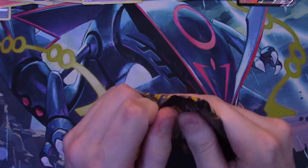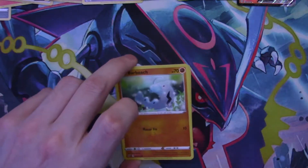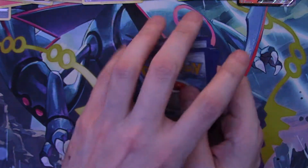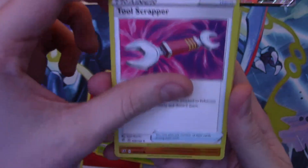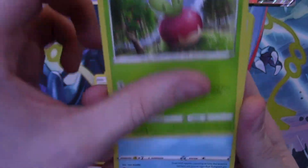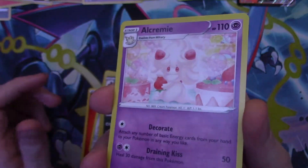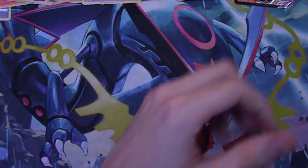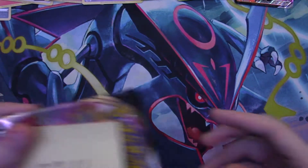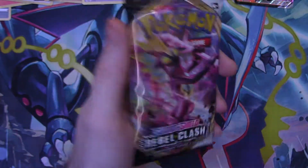Moving right along — 22.59 grams Rebel Clash. Coming down to the final three packs, and we just pulled our first V-Max which is a Charizard. Here we go — fire energy, Bronzong, Metapod, Tool Scrapper, Appletun — a reverse holo Skuntank, and a regular rare Alcremie. Very interesting pulling regular rares in what should be the heavier, better packs.